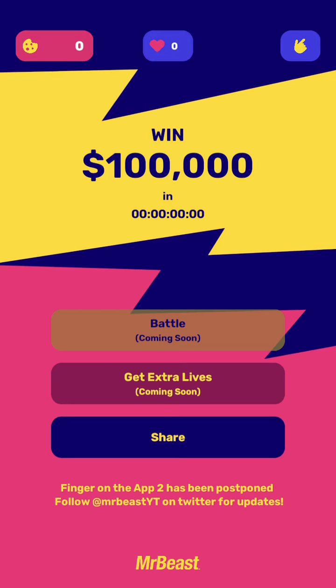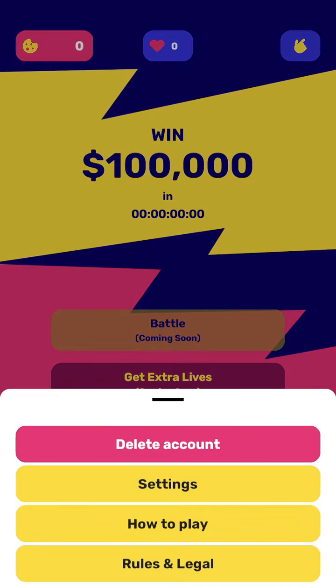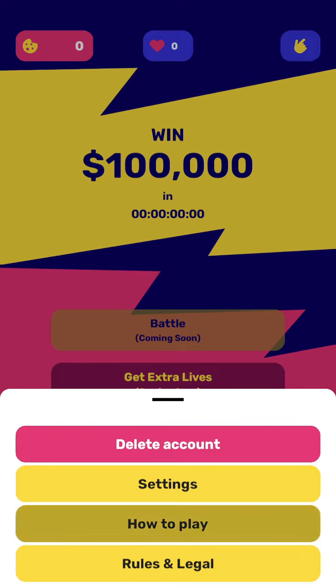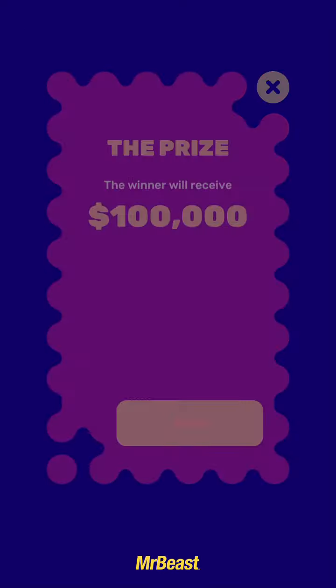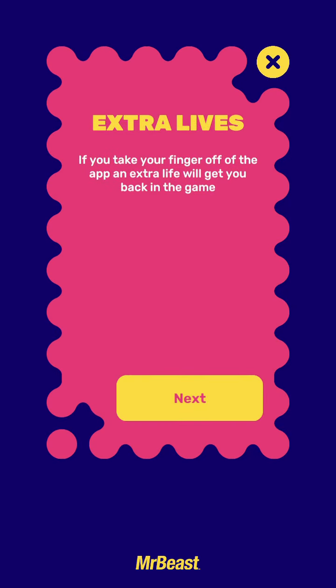And in the top left you see a cookies icon where you can see the number of cookies. Here you can see some details — if you take your finger off of the app, an extra life will get you back in the game.